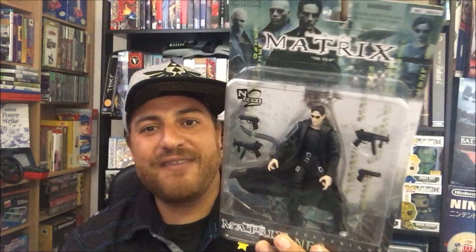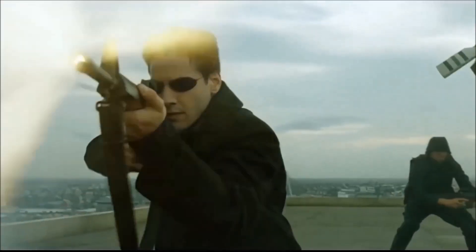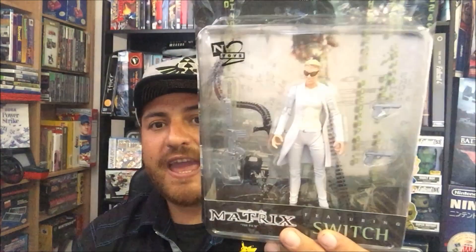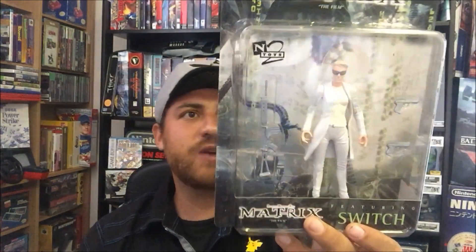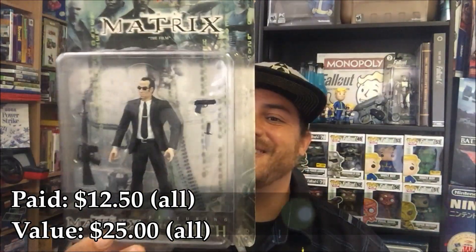You guys know I'm a big fan of The Matrix. The original Matrix Neo action figure — these came out in 1999, the year of the movie — comes with four guns. And there's Switch, though they didn't make an Apoc action figure — travesty. Switch comes with her rifle and two handguns. There's also Morpheus, and Cypher. I was such a fan of this movie. If you guys did not watch the first Matrix — the other two, a lot of people didn't like them — but the first Matrix changed everything with special effects. That was the most groundbreaking film of all time when you consider special effects and CGI. And then I picked up Agent Smith. So I'm only missing Trinity.